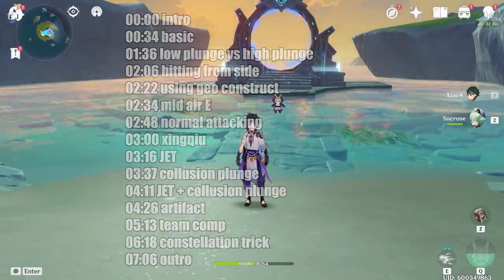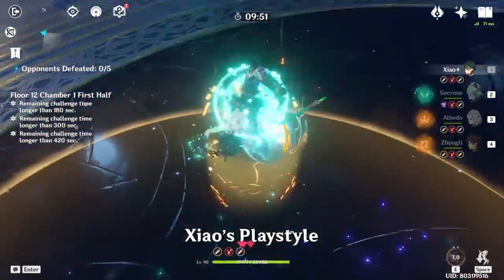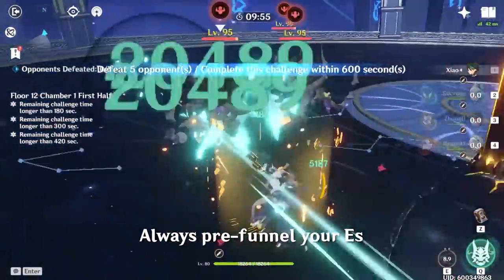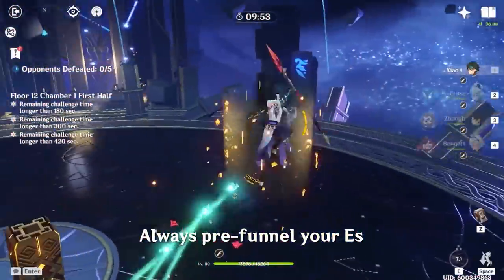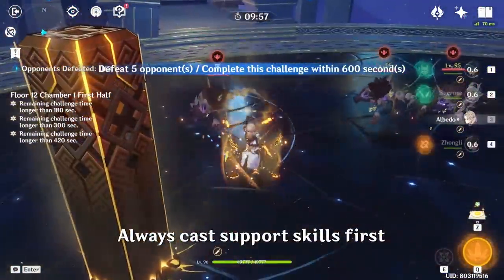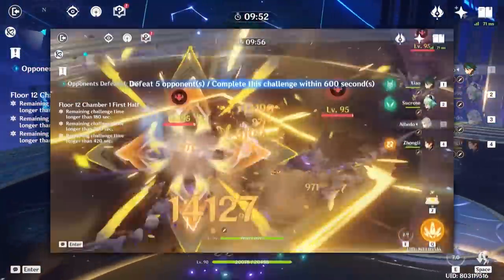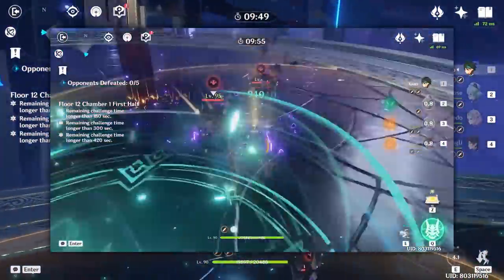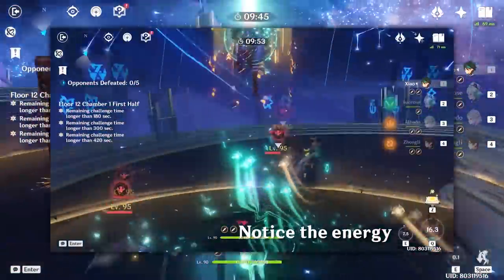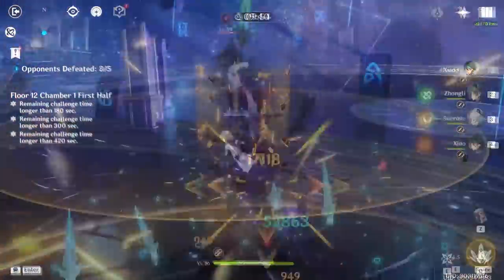Xiao's primary gameplay style is built around using his elemental burst to enter his transformation form and then spamming plunge attacks. You should be casting Xiao's elemental skill right before you enter his elemental burst, which will allow you to funnel energy into Xiao for your next cycle. When playing Xiao, you should always cast all your support elemental skills and bursts first, then switch into Xiao and do his elemental burst. If you're running an anemo battery — which you should always be running — be sure to cast the battery's elemental skill right before doing Xiao's elemental skill into elemental burst, so you can catch that energy too.